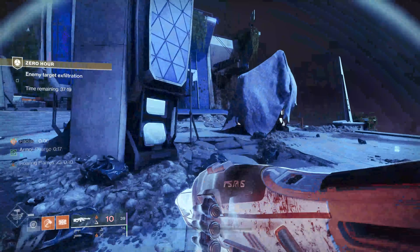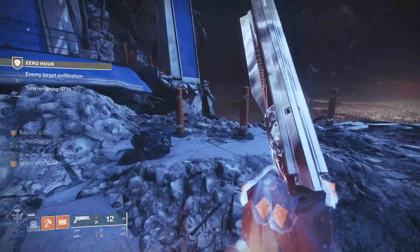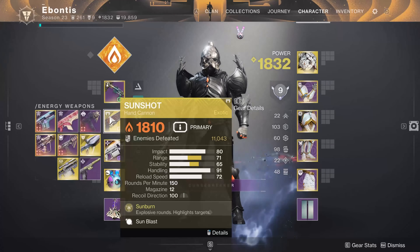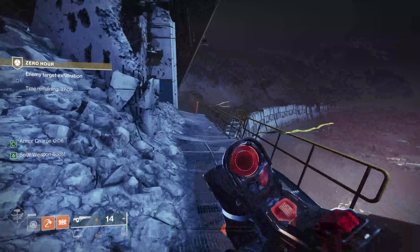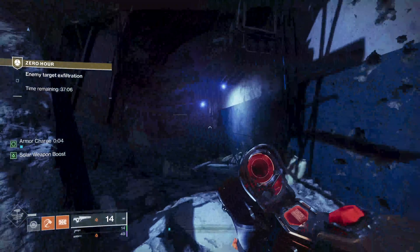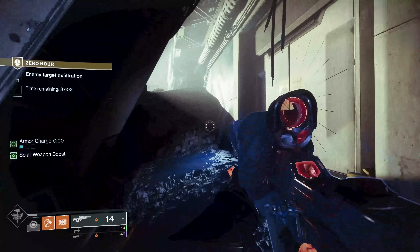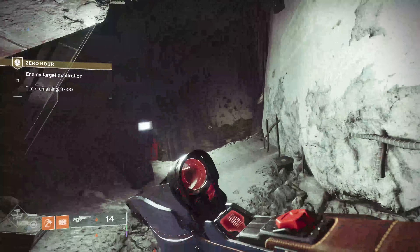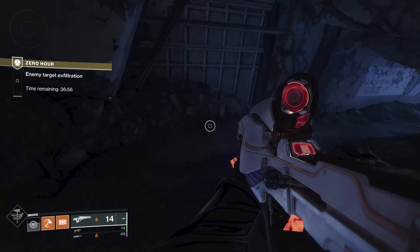I've used most of my ammo right now, so I'm going to try and use something like Sunshot or Polaris Lance to kill a lot of the adds and get most of my super energy back. That way we can use our super again on the heavy tank in the next room. I had 370-some-odd bullets and they're mostly gone — that's why I say jump in with reserves.